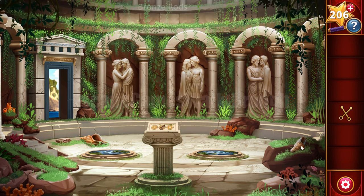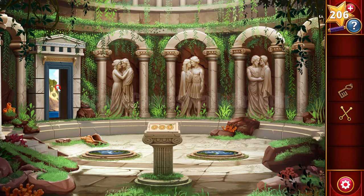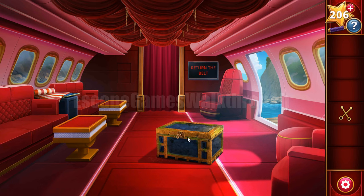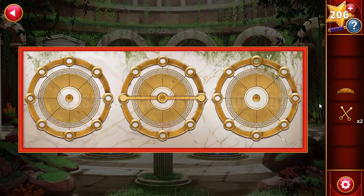Here we can see seashells to remove - nothing there. Then here we can see a bronze key. Let's get it and go to open this chest. Inside there's one more pair of bronze rods and a gold belt.